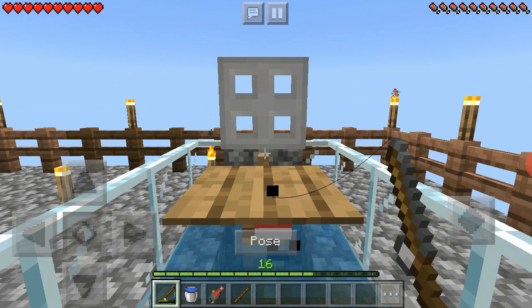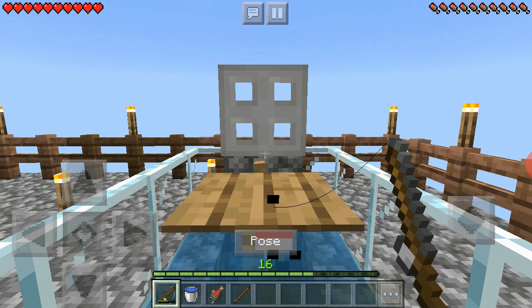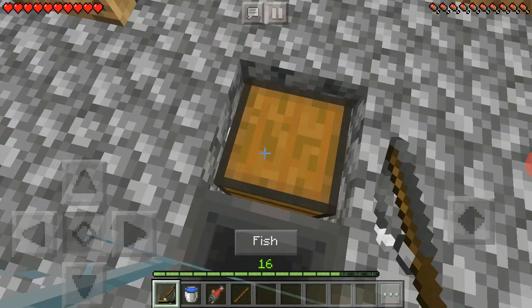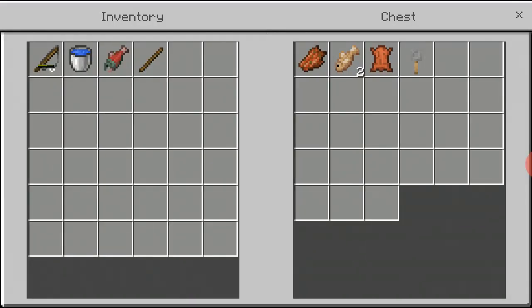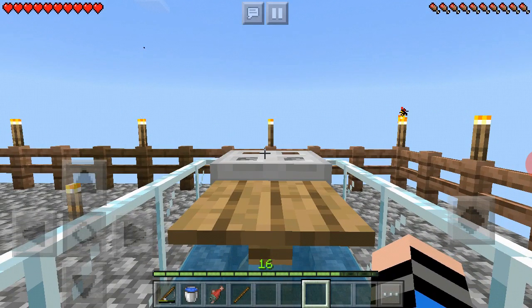I can actually sort of leave it, but this is for AFK — I don't have my clicker now. This is a totally different one from episode 10 because that fish farm did not work. The clicker will just keep on clicking. Let's go ahead and check what we've got: tripwire hook, ladder, and a bunch of random stuff.